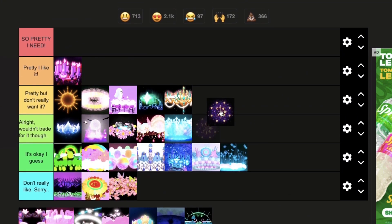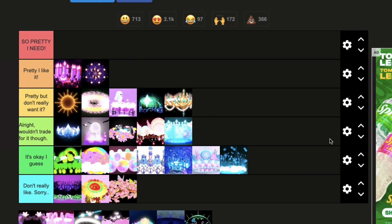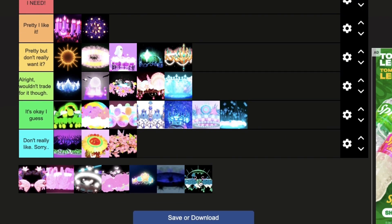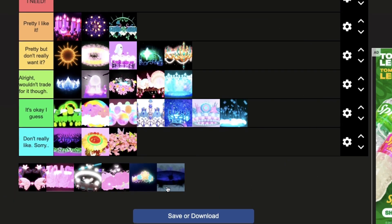The next halo is the Lucky Halo — the clouds are so pretty; I don't know why but I just love this halo. The next halo is the Corrupt Halo — it isn't my favorite but it's perfect for dark fairy outfits.